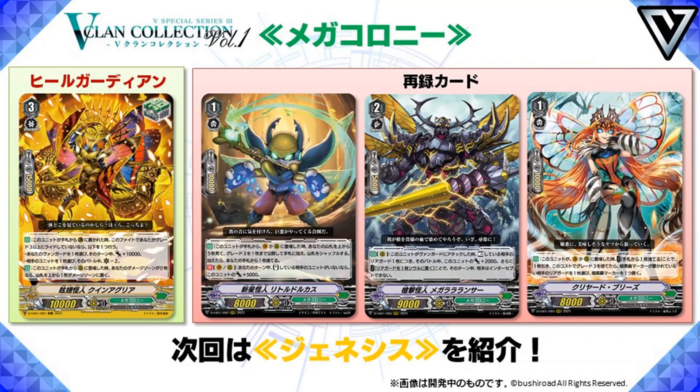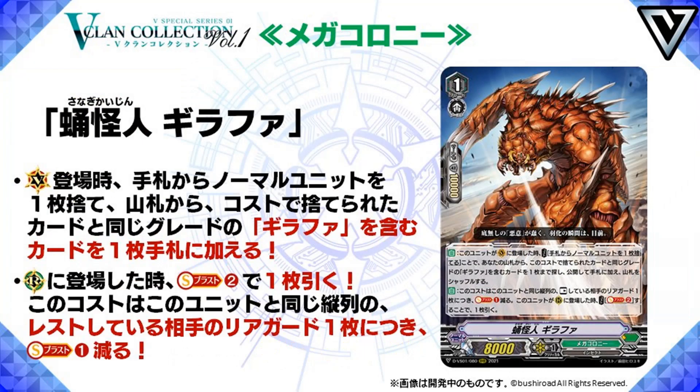And then for the Geathra stuff — Heal Guardian plus Reprint. And then we go to Pupile Mutant Geathra. Grade 1, 8k power, and skills. Auto on place on Vanguard, cost: discard a normal unit from your hand, search deck for one Geathra with the same grade as the discarded unit, and put it to your hand. For a grade 1 that wants to help the ride chain, why do we have such a restriction on needing to discard a card from your hand just to search for one with the same grade? Yes, you could search your whole deck, but I would rather look at top 7 for one of them.